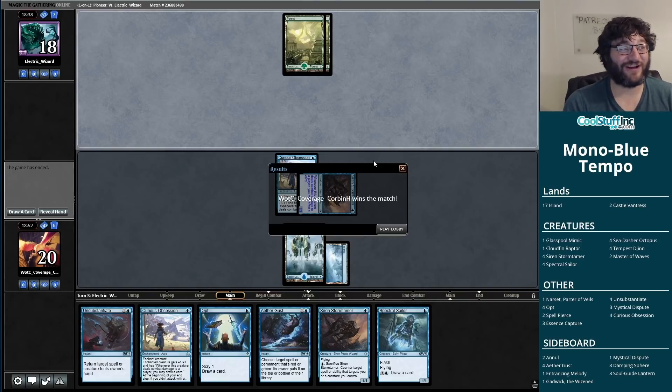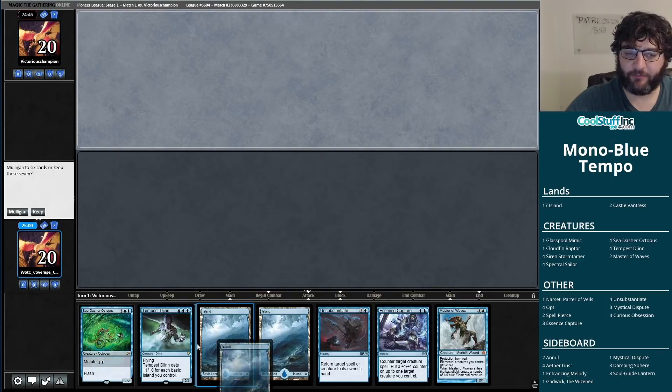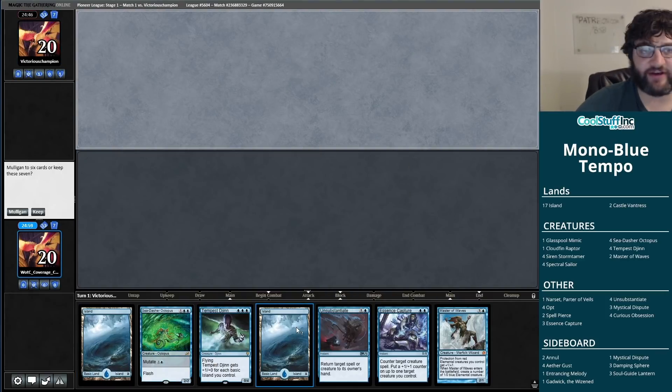I assume Shifting Ceratops were involved in their sideboard plan — and there you go, they didn't even have anything relevant. That's why you work so hard in games one and two: sometimes your opponent's hand just doesn't work out. They probably had great sideboard cards but didn't get a third land. With a Siren Stormtamer and Curious Obsession on the stack, they saw the writing on the wall and scooped. Mono Blue Tempo takes one down.